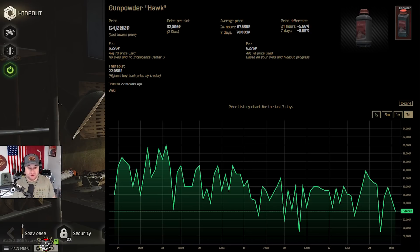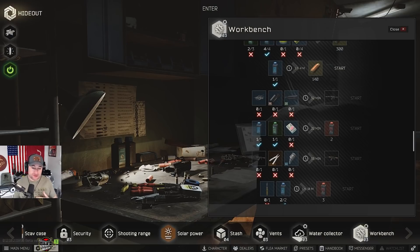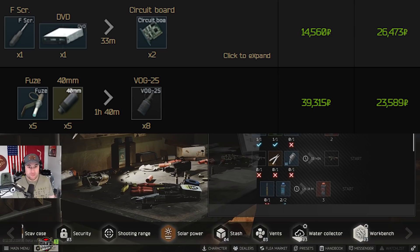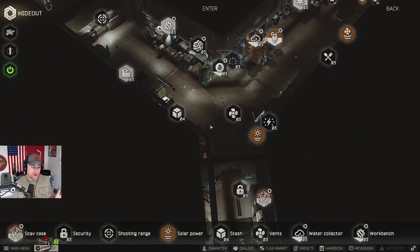For alternates, circuit boards using the DVD craft and VOG 25s are also decent crafts behind Hawk gunpowder. That said, you don't have to do exactly what I say here. The best thing is to pick a craft you like, whether it's based on the maps you loot or the resources you understand. If you understand what the market's doing for a particular craft, that's where you're going to make the most money. Don't try to chase 10 different crafts — focus on one and get the component prices dialed in.